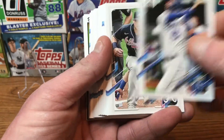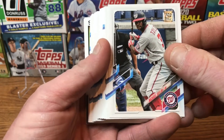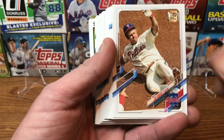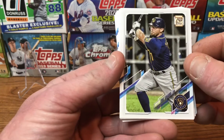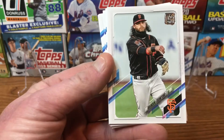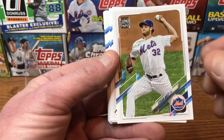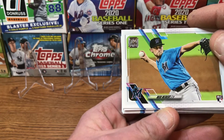There's a Whit Merrifield, there's an Austin Riley, we've got a Michael Taylor, Geo Ursella, Francisco Mejia, a Jay Bruce. Let's flip this around — we've got an Eric Sogard, Malik Smith, Brandon Crawford, Chris Paddock. See if we can get some rookies out of here; they usually bunch them up in here. Steven Matz — and there we go, there's our first one: Nick Neidert.